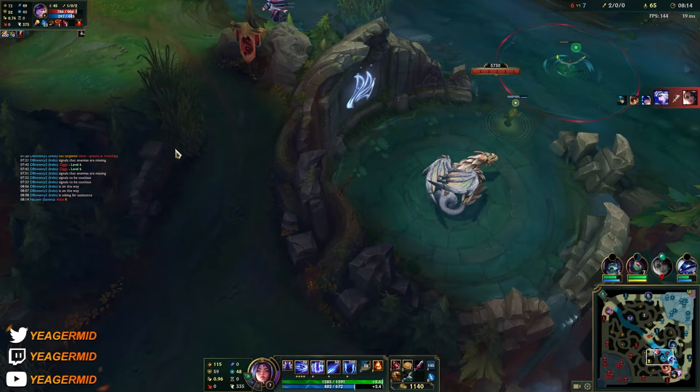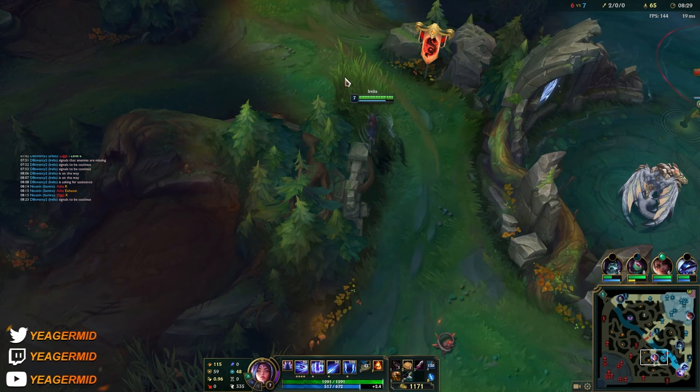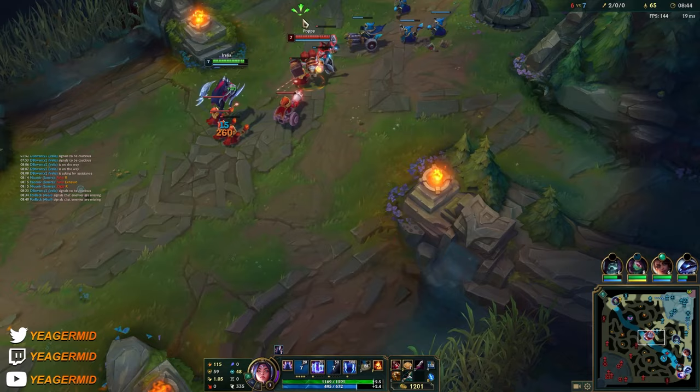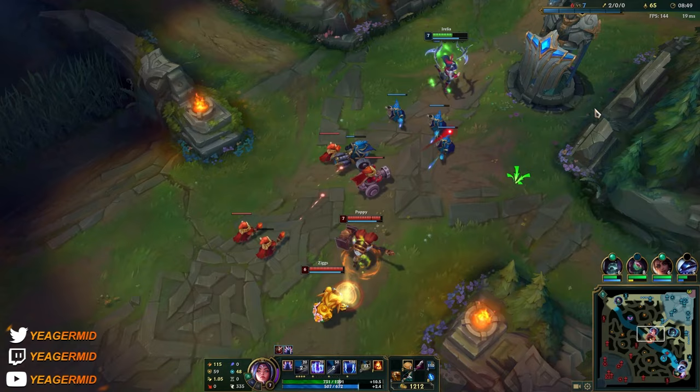Oh no, Sylas is going to come that way. Okay, nice one. I can block Sylas here. This area is super warded — he's still not walking up. We find this fight. I did not dash because of the anti-dash thing he has.